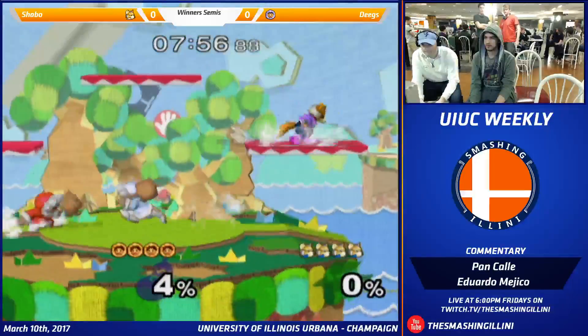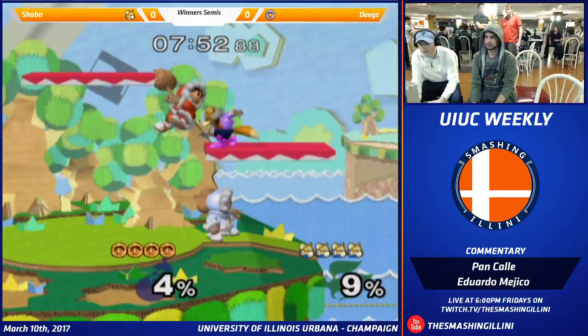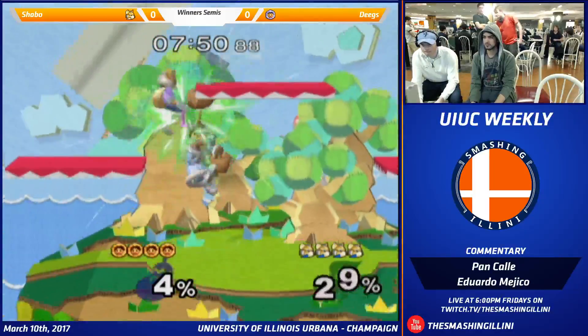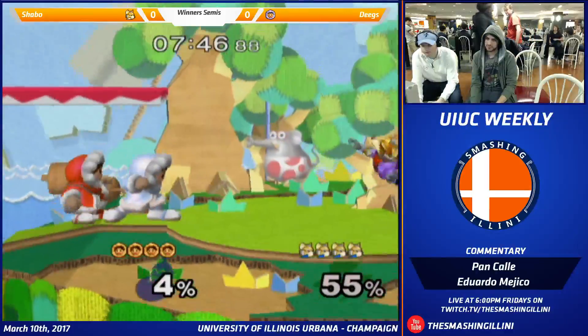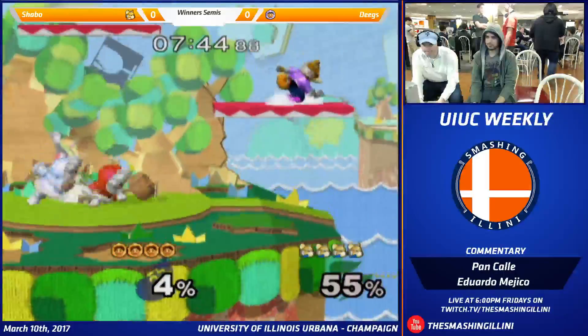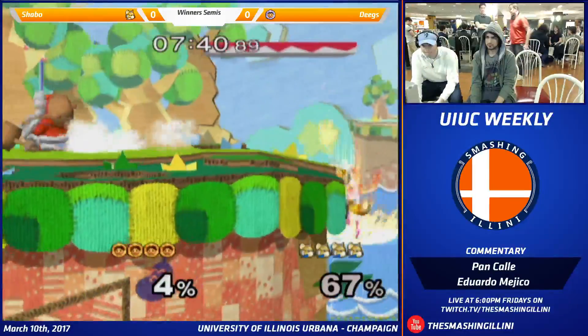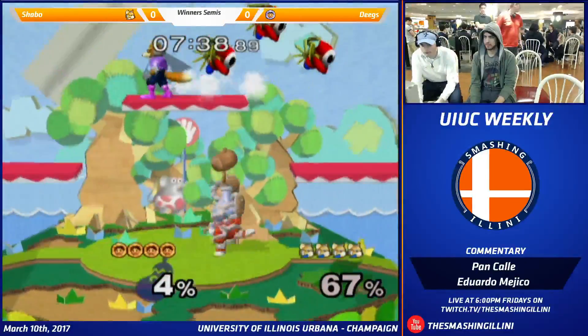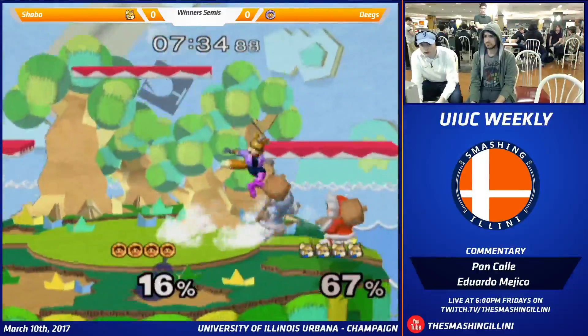All right, we got Deegs vs. Shabo. Shabo pretty much always beats Deegs. He likes the raindrop technique. We were talking earlier how that's the safer one, but then like Sean was saying, Nate does the — he just doesn't respect Icy's character and spams a tech skill, and that's like the right way to play it.